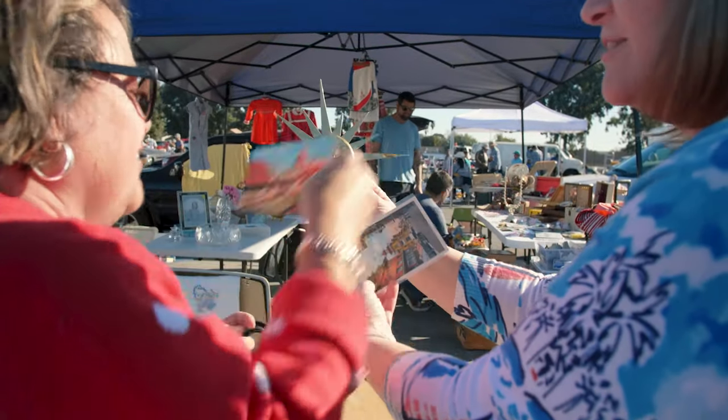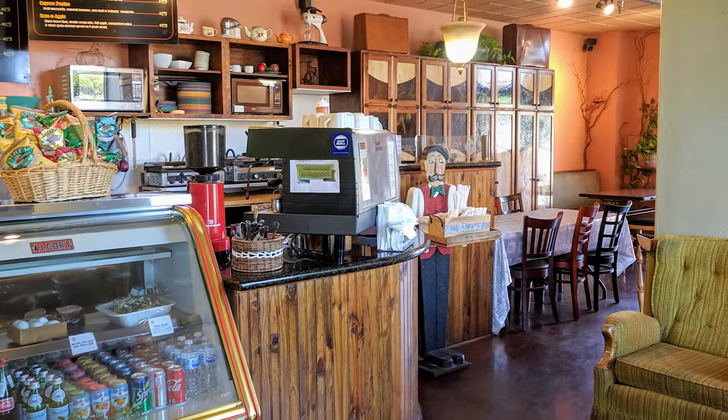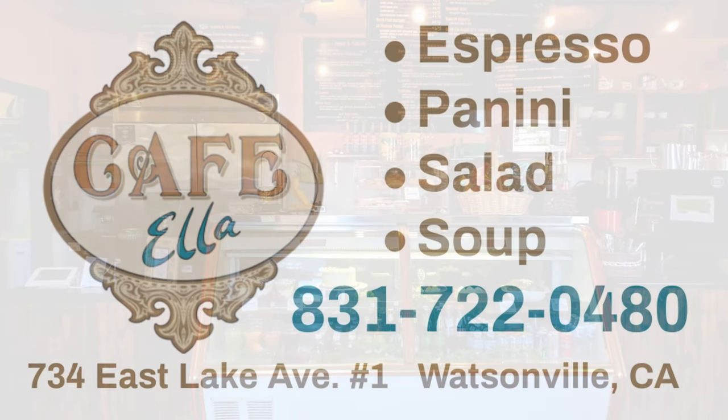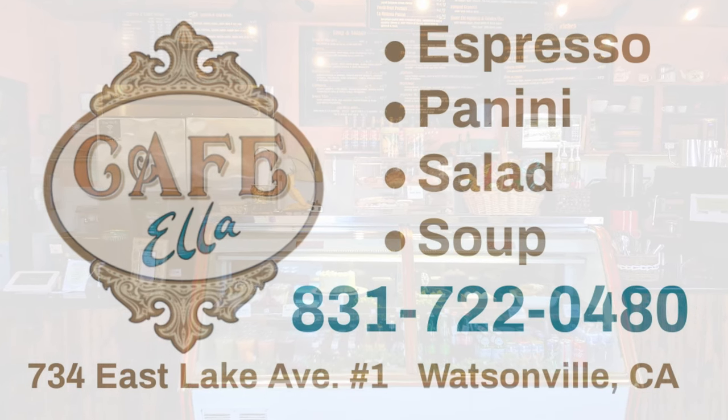After a busy day of hunting and picking, the two chicks hop in the truck and head over to grab a bite at Cafe Ella, the hidden gem of Watsonville. Fresh food tastes good. Delivery, takeout, indoor dining, and patio seating. We also do catering from 10 to 100 people. Visit us at 734 East Lake Avenue. We're open Monday to Saturday, 6:30 a.m. to 4 p.m. On Sunday, we rest.